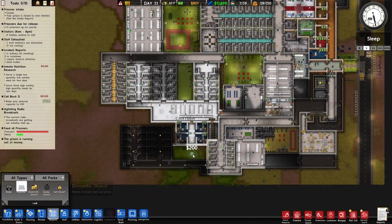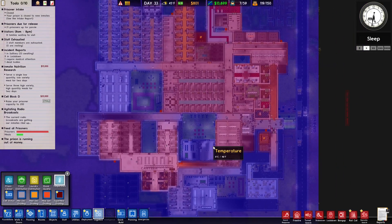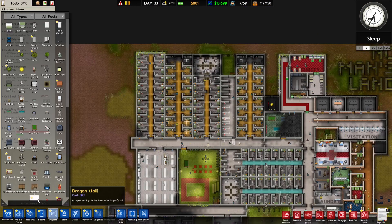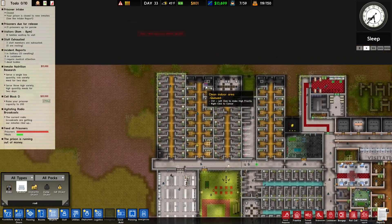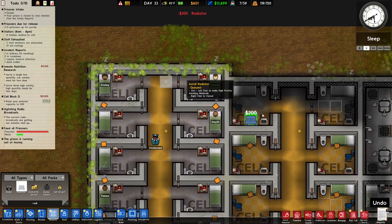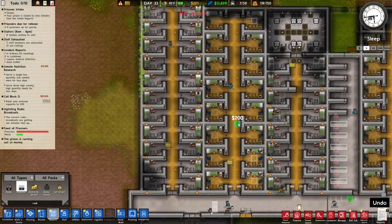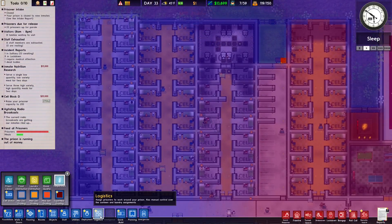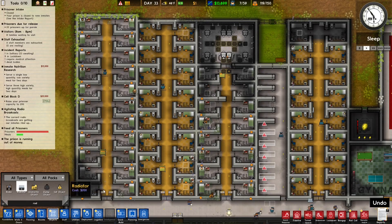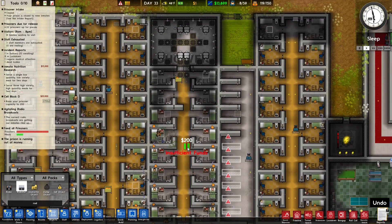I have totally forgotten about doing this, and the entire prison is probably very, very cold — and I would be correct in saying that, which is probably why a lot of people are unhappy. We need to get a radiator down here and there, and probably here and here. This section probably needs radiators as well. So we'll put one here — oh, I don't have the money. I have one dollar.